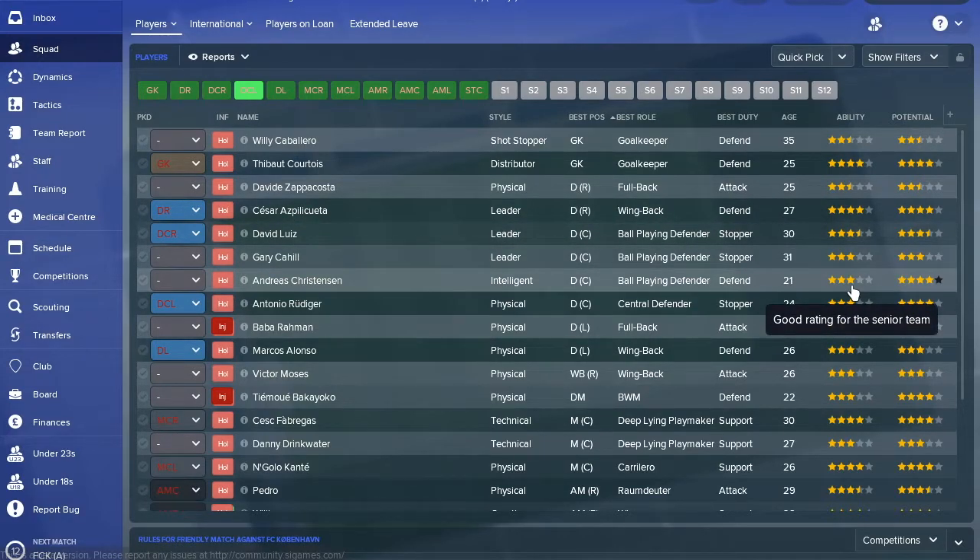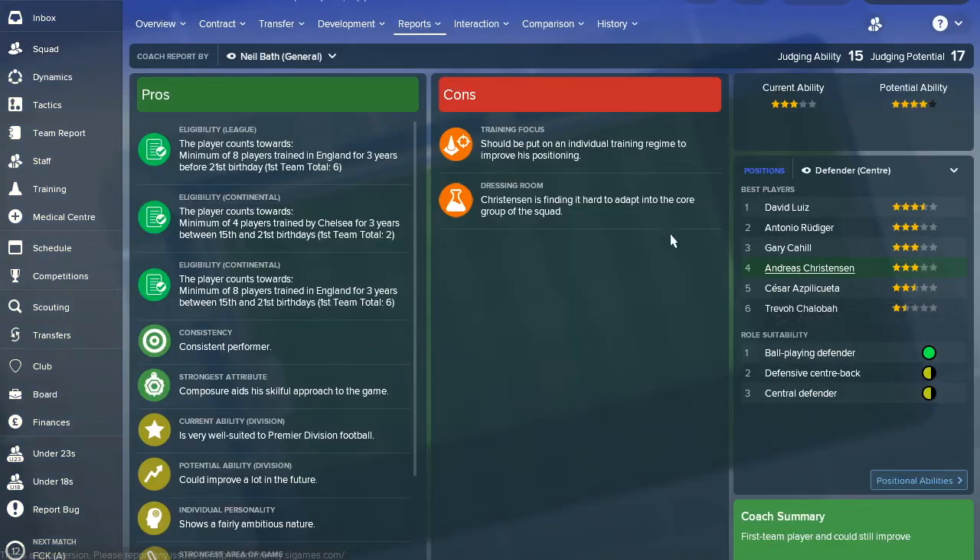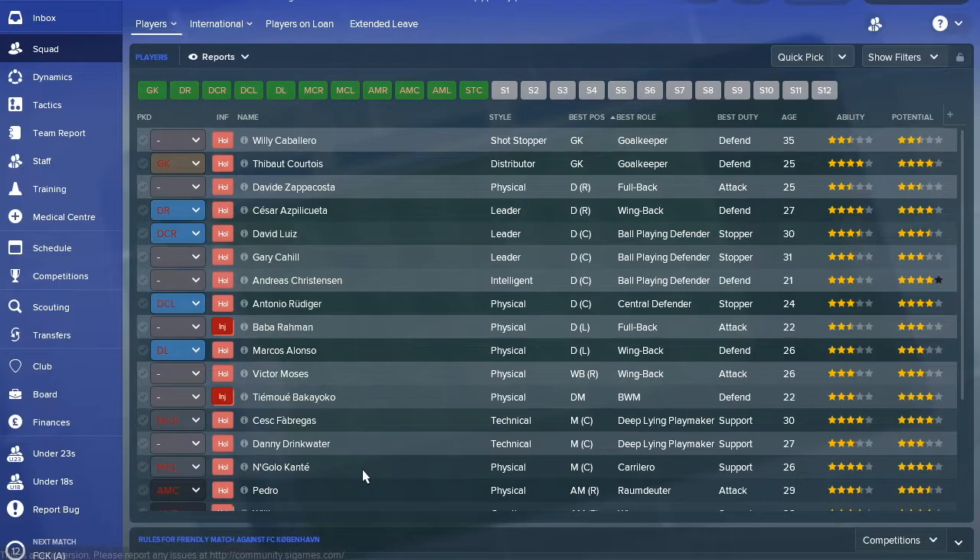Christensen is the perfect type of player I'm talking about when it comes to investing in a youngster who can overtake your first-teamers. He's 21 years of age, has plenty of potential, and more importantly, he's already ready for the Premier League. You don't want to bring in youngsters who are still just Championship players — that makes no sense. Once Luiz starts to drop off, you can move him on too. You do have to be ruthless in Football Manager — once a player's not good enough, move them on.